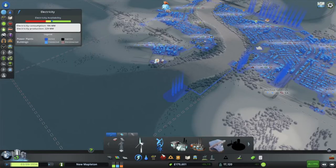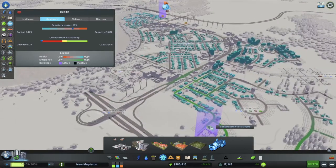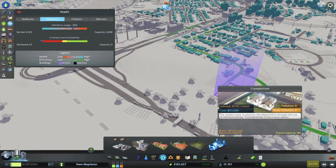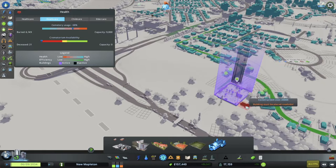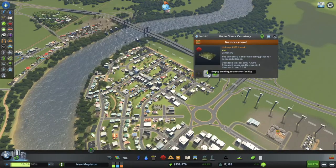Now, with the milestone of the big city, we can build two new really important amenities. The first is the crematorium, something we haven't been able to build yet. So we're going to start by building those right away — build one over here by the current cemetery. No noise, no pollution, so we'll put it right here. That's more than enough for now, which is good, because we have a full cemetery over here which we eventually want to decommission. So we're going to go ahead and start emptying that.